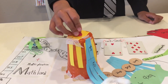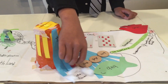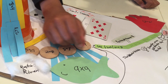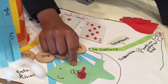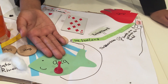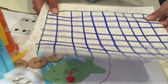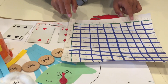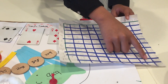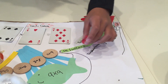You go around Times Table Tree, which is this one. You go up Math Mountain, then down the waterfall into Ratio River, where you go on the stepping stones. And you get to the fish — you have to catch the fish by solving the math problem: nine times nine, which is 81.